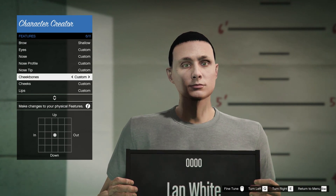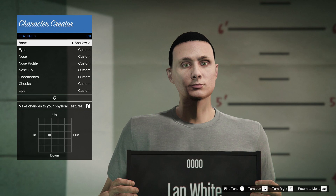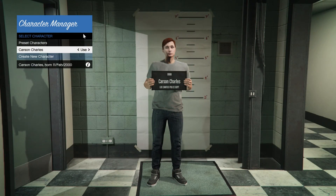You can go into nose tip, nose profile, eyes, brows, cheeks, lips — you can customize all of that however you want it to be. There are also a couple of preset characters you can choose from. We're going to use the new one we created. Another thing I'm going to do in the future is have a different character for each department I'm in, so we don't have a character jumping from department to department.